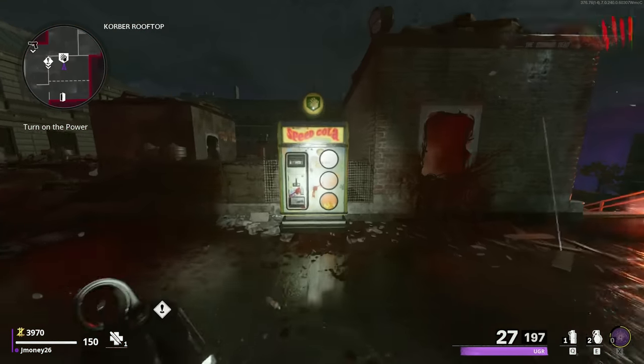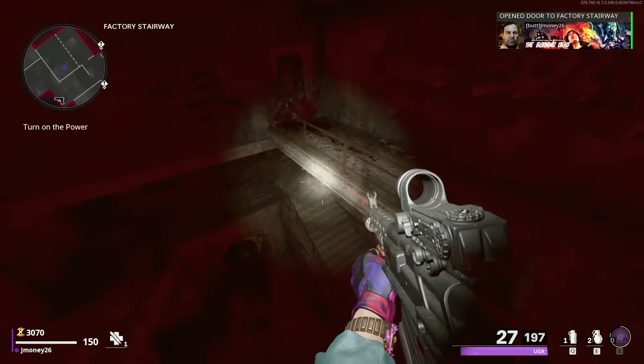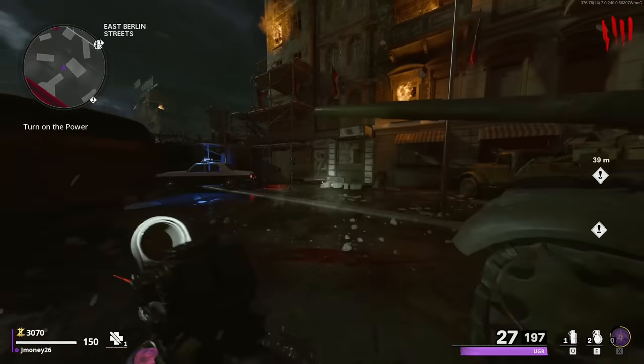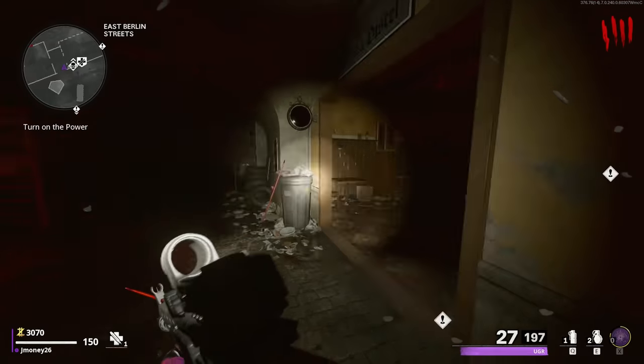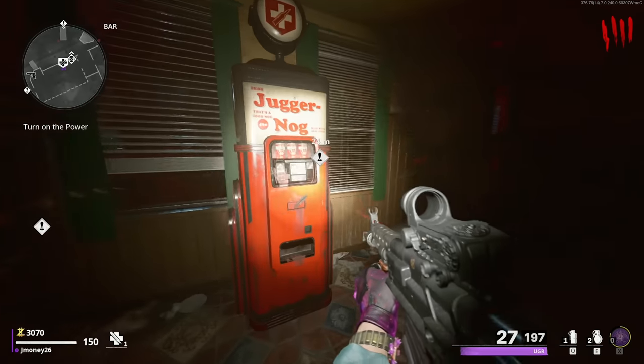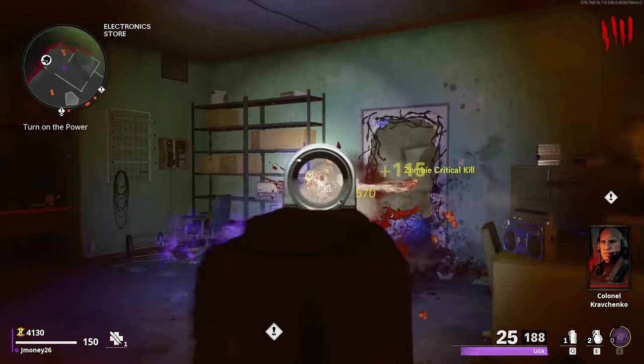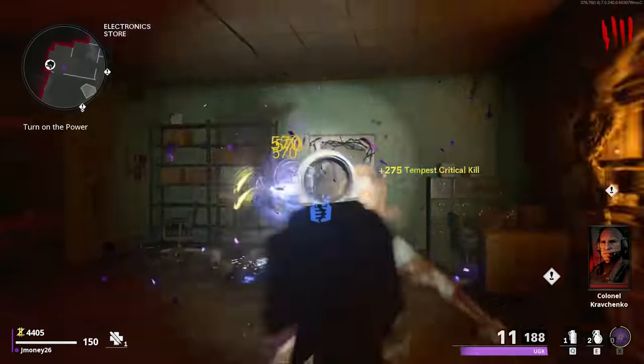Let's pop this open, grab our loose change from here, open this as well and hop on down. Tempest, are you over here? You're going to spawn over here or are you spawning in the bar? Looks like the bar. Loose change while we're looking for him, little bonus points as well. And here's our Tempest. Goodbye.